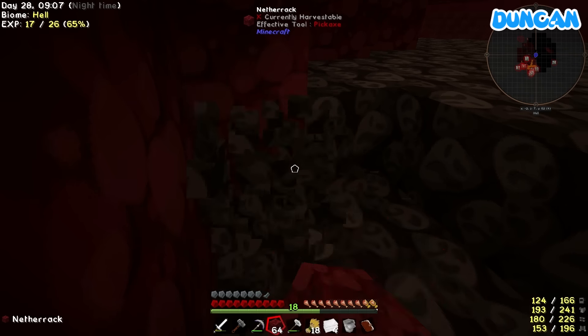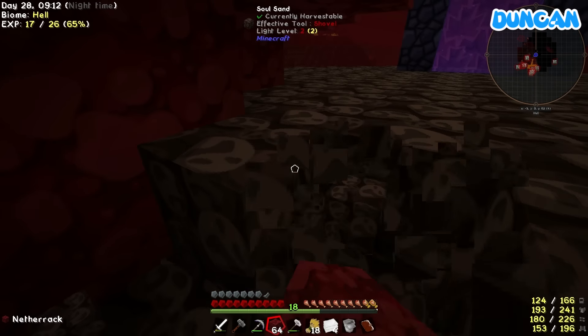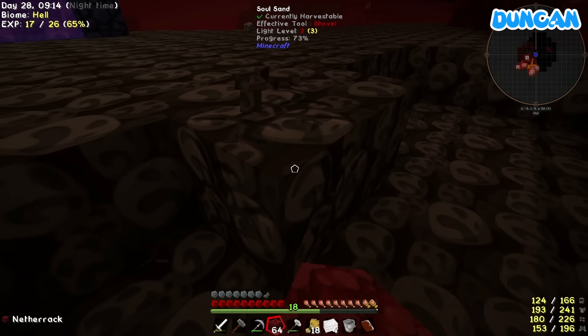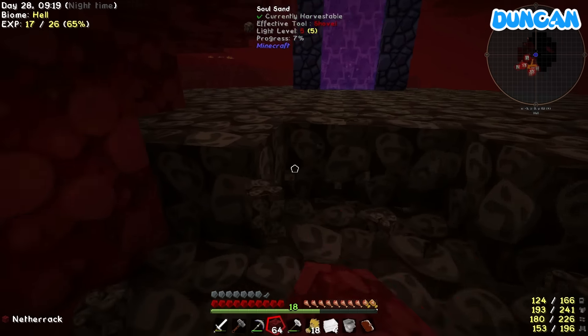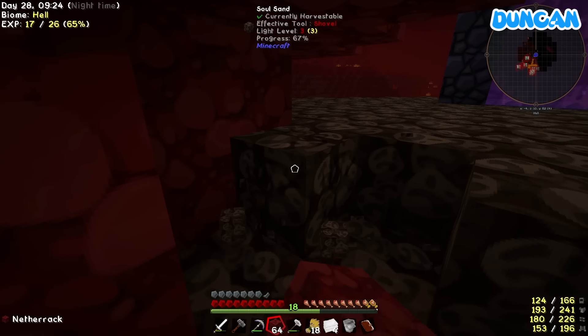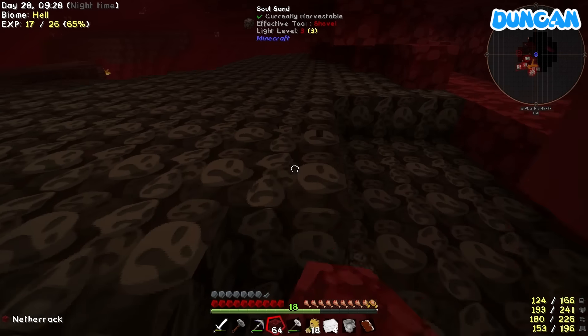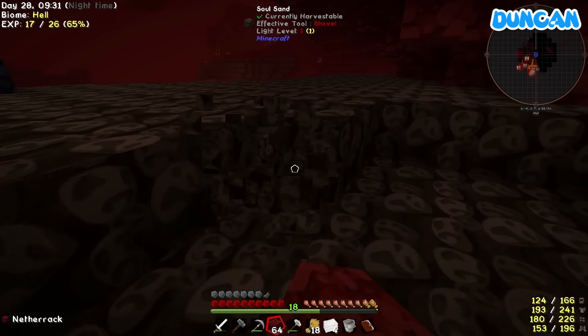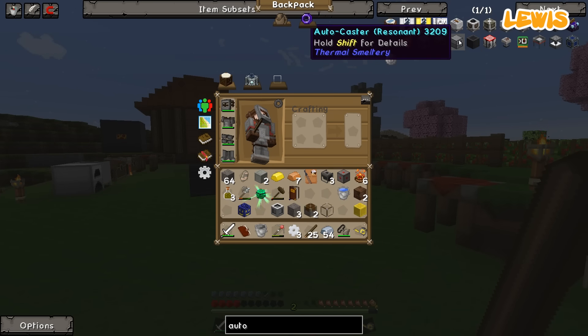I'll put it through the old sieving system. I found — well, I had a look — it used to be called an auto-packager, but it doesn't seem to be in the mod anymore. Auto-workbench, auto-enchanter, jukebox, auto-brewer, auto-anvil, auto-enchantment table, auto-filler, auto-hammer, auto-sieve, auto-chisel, dire auto-crafting table, auto-tool station.